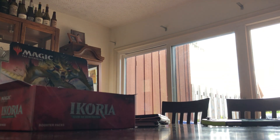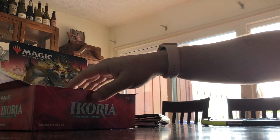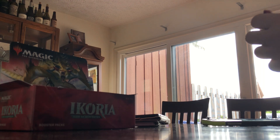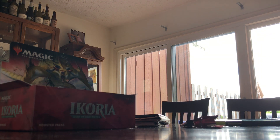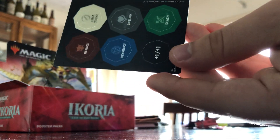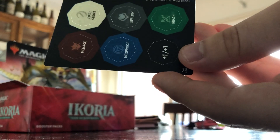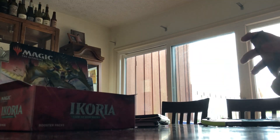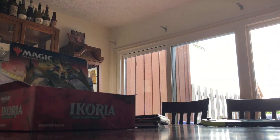Me and Zach are gonna each open a pack. We have 32 packs, so it'll be uneven. There are 15 cards in each pack. Unlike Pokémon cards, which I'm more familiar with, you don't need to do any flipping around besides the token card on the back. I don't know what most of this stuff means or how rare the cards are. We're mainly here for the Godzilla cards — Zach watches the Godzilla movie at least three times a year.